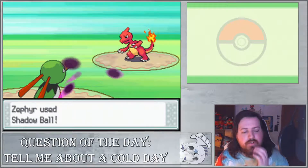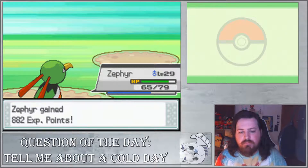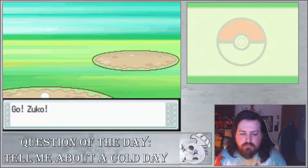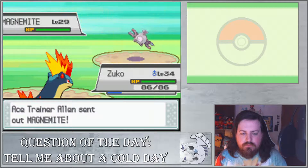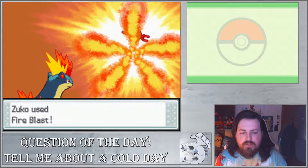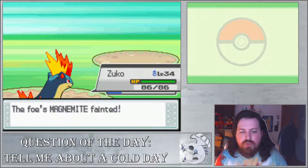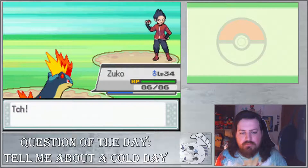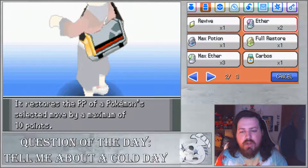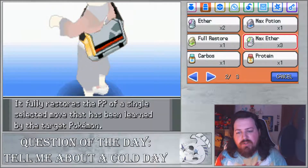I'll have to use a Revive on Eclipse - I meant Eclipse, not Zephyr. I'll let Zephyr come in and finish off this thing. We're going to switch into Zuko just because Zuko can handle this pretty well. A Fire Blast - boom! Lyra's calling - she's probably just going to talk about how her Marill smells like mop water.